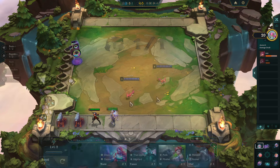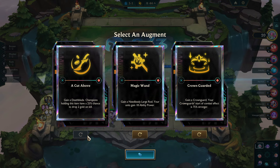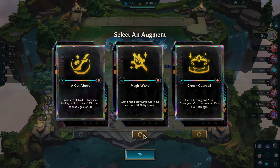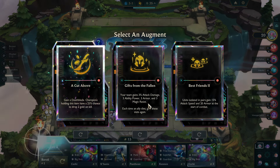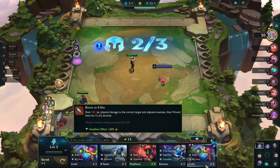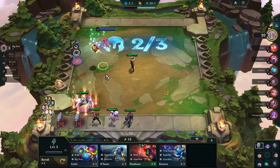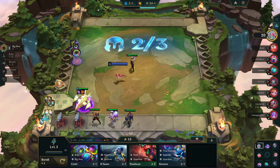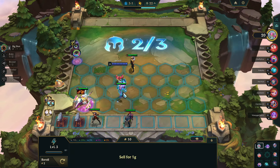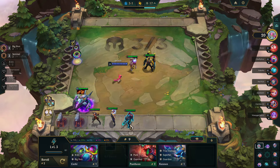Here we go into our first set of augments. Cut Above is always a decent one if you're planning on going with an AD backline type build. I decided to grab it and then found the Corki Big Shot just hanging out in my shop. So very quickly, Corki is going to get a Deathblade and of course a Rageblade because that is going to be a key item. We're able to pick up two Sentinels and we're on our way.